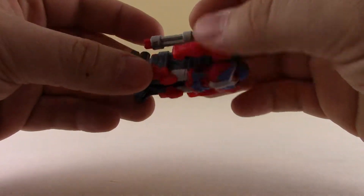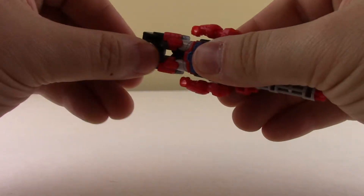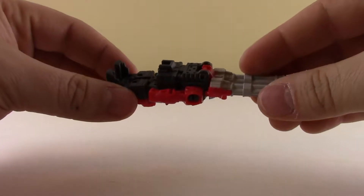The other feature of Cloudburst is that he is a weapon. You just bring down that piece right there, bring down the handle, and there you go. You can add this to a voyager, deluxe, or leader class figure to make it a weapon of any sort.